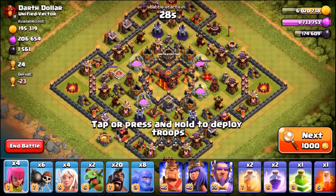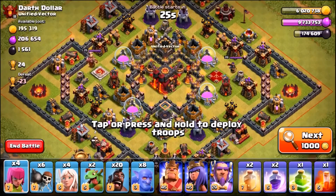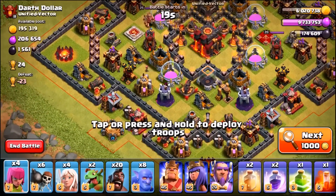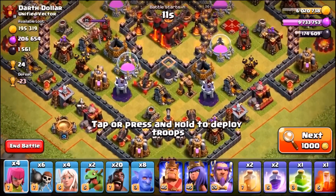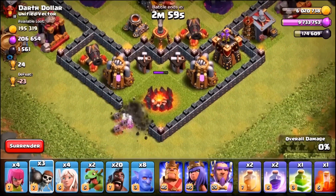We're going into the live attack looking for gold and trophies — gold to max out our Town Hall 11 and trophies to keep pushing. We've landed straight on a Town Hall 10 with two single-target inferno towers. The trick to using immortal hog riders is to funnel correctly.